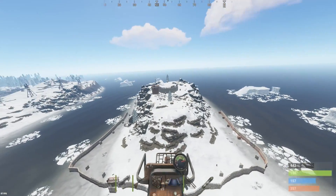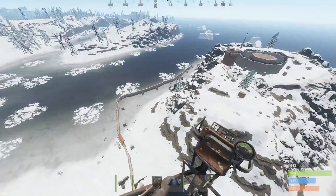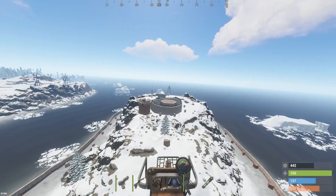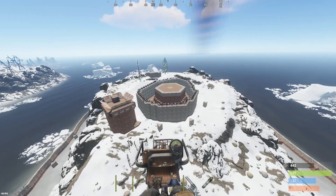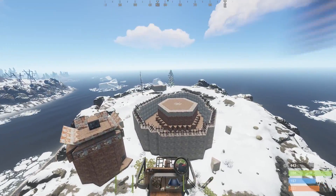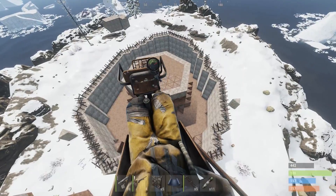Before I start raiding today, I had to give a shout out to this huge compound. These guys walled off this entire peninsula and built this massive base with walls of its own — barricades, sheet metal, and armored core it looks like. And I think they got some turrets down there too.